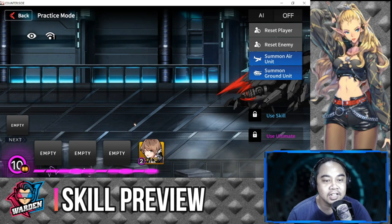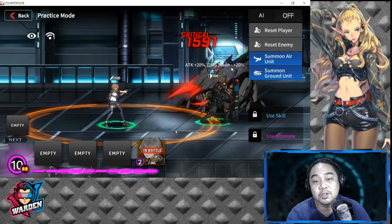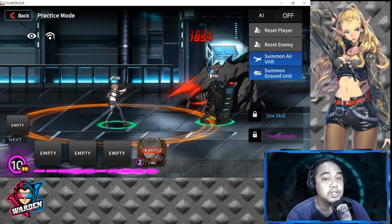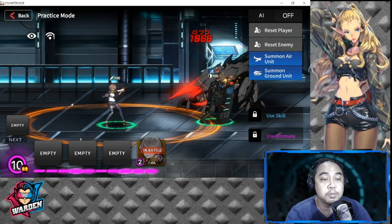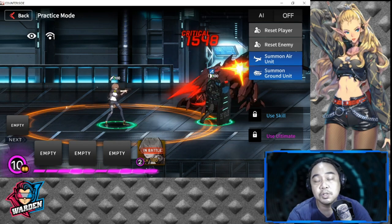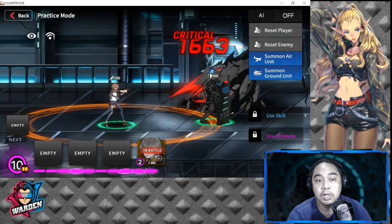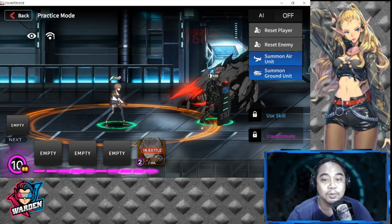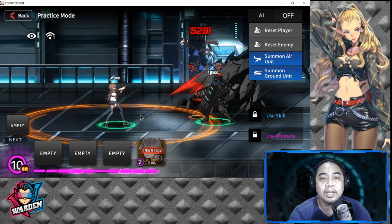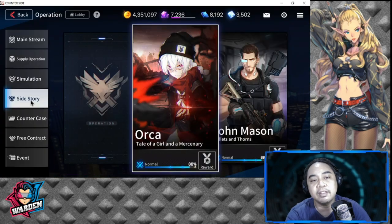In practice mode, let's see her skills and watch her drop the car — it's actually very funny. She doesn't have many animations since she has three passive skills that are mostly for support. She is two deployment cost and you can spam her all over the battlefield as soon as she dies. She deals all-around damage, hitting both air and ground units.